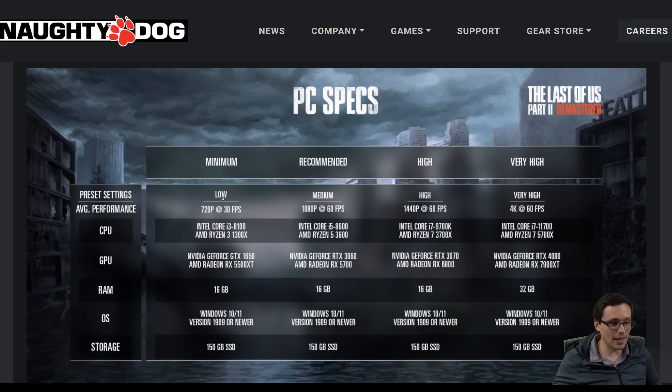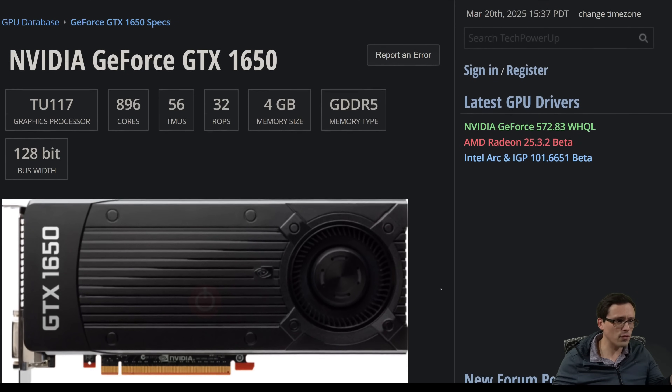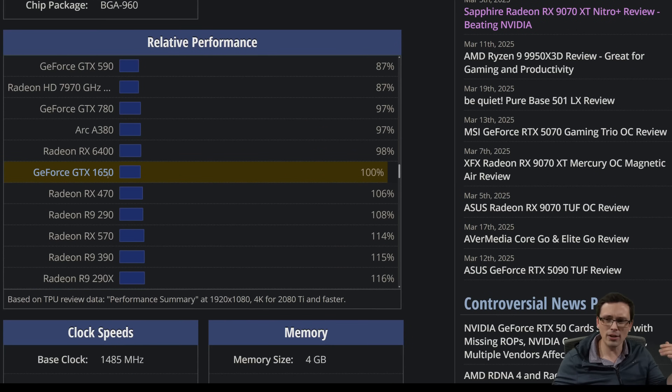To play the game at low settings, 720p, 30 FPS, they're only asking for a GTX 1650 or a Radeon RX 5500 XT — that is not a big ask. The GTX 1650 is a 4GB GPU from April 2019, a 50-class GPU at the lower end of the spectrum with a $150 launch price. I'll link TechPowerUp's relative performance chart in the description — this doesn't necessarily line up with performance in this particular game, it's more like ballpark average figures since some games perform better or worse on certain GPU architectures.